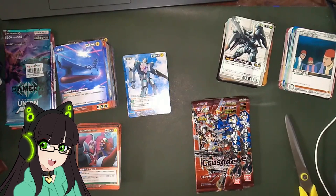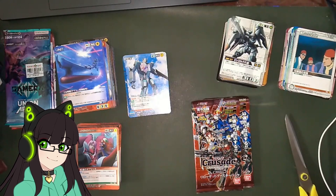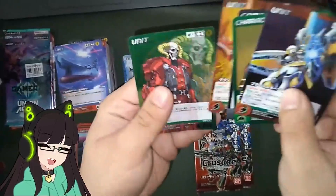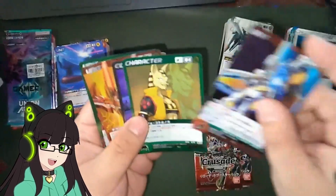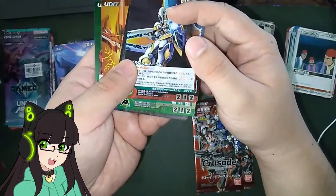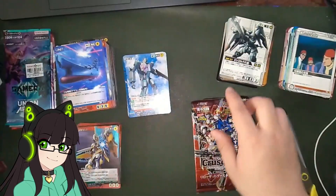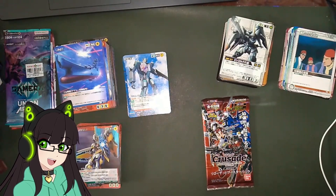There are only five cards in the pack for the Endless Frontier packs. Okay: unit, character, command, unit, unit — oh that's unique, really unique. For context: you play characters on top of units and then just add their stats like that. This is a melee attack, shot attack, and HP. You use the shot attack if you declared your attack and it's not the first one in the attack pattern.